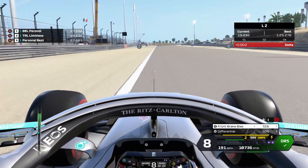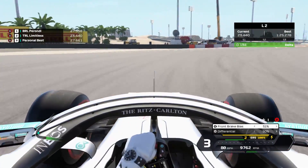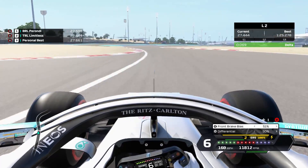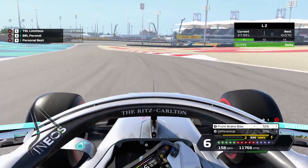Making sure you use all of the track, almost off the track, down to third gear for a little extra rotation, and then using all the track on the exit, all the track on the entry. Kiss this curb, and this one as well, but not too much.